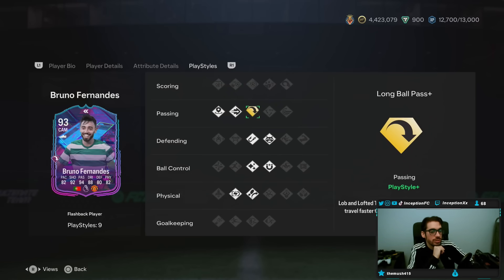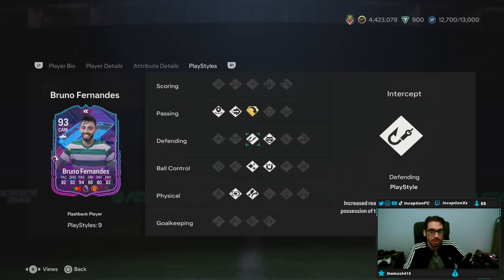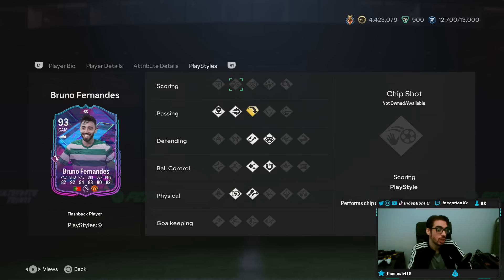So if you're playing a 4-3-2-1 and this guy is your attacking-oriented center mid in the right center mid position, it looks pretty solid because he even has intercept and anticipate, which is really cool — a lot of cards don't have that. He's got flair, first touch, and trivella, while being a relentless player. W play styles.